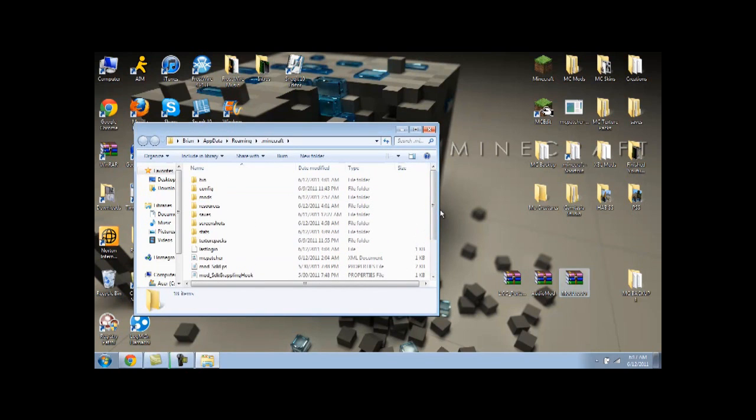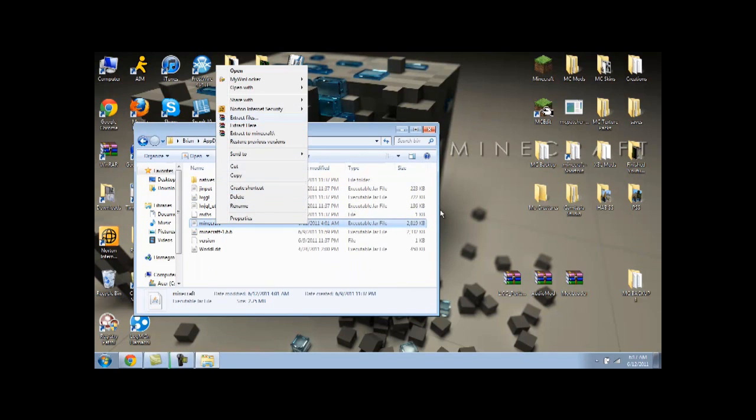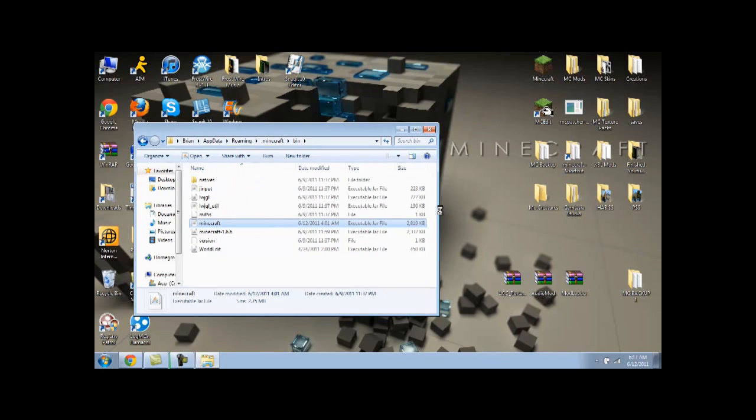First we'll install Mod Loader. You want to go into your bin, find the Minecraft executable jar file, right click, open with WinRAR Archiver — 7-Zip works too.